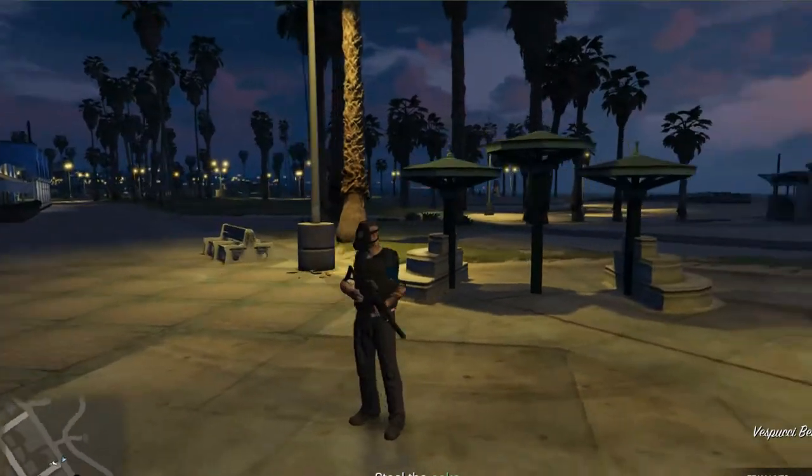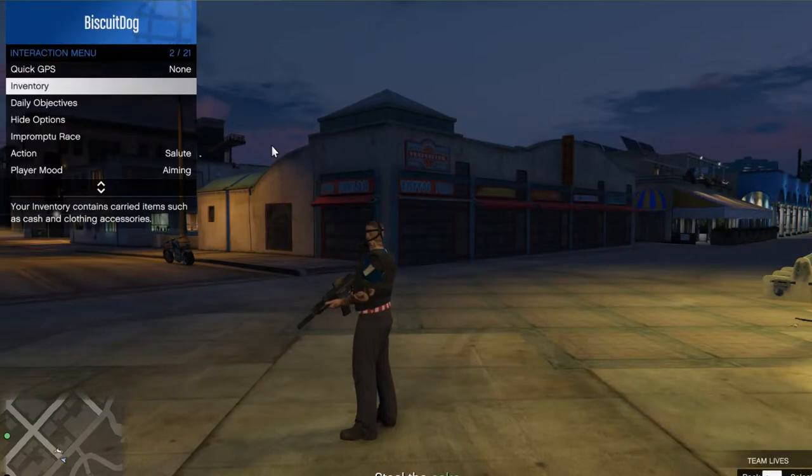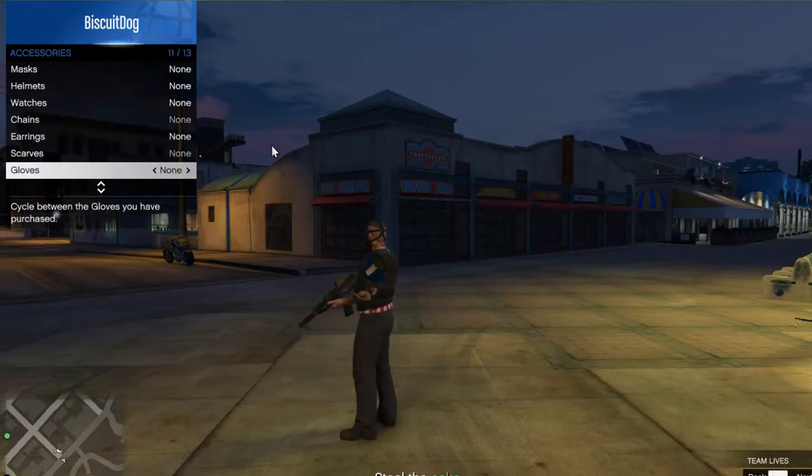All you need to do to fix that is put some gloves on. Once you've got some gloves on, your arms will come back. You can then go ahead and take off your armor and your mask.